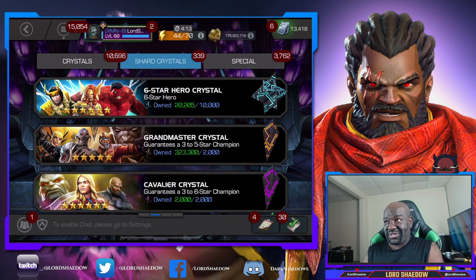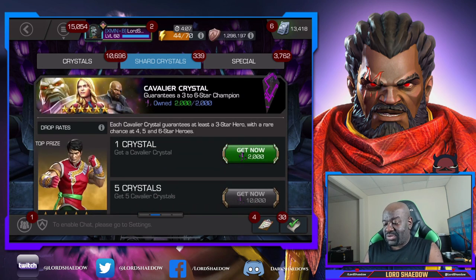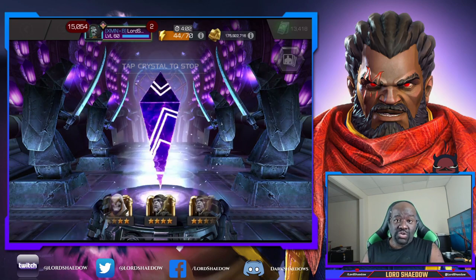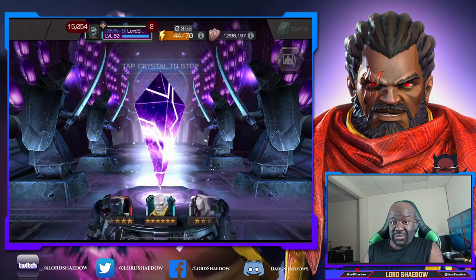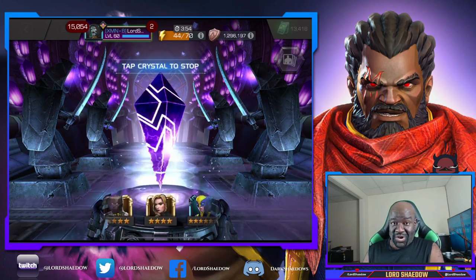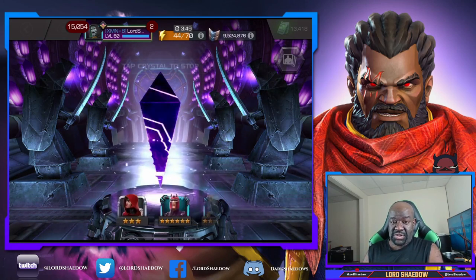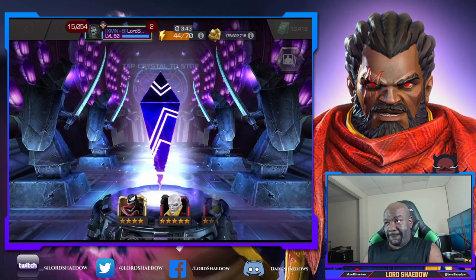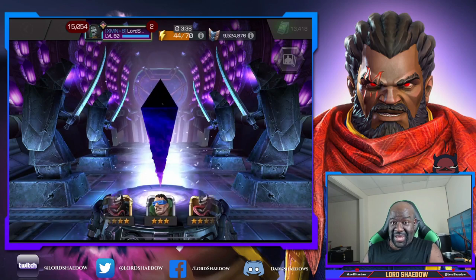But first, let's get this crystal opening underway. First thing, we're going to open up this Cavalier Crystal. I just want a six-star out of this. Any six-star is phenomenal. A new six-star would be crazy good. Right now, I need one new six-star to even out my arena teams. Just one. But there are champions that I would love to have duped, like Silver Surfer and Nick Fury.